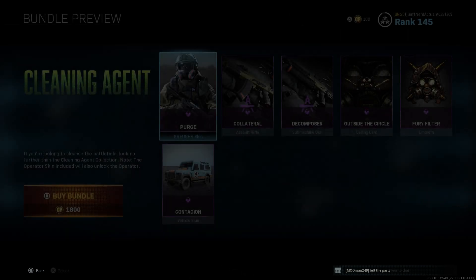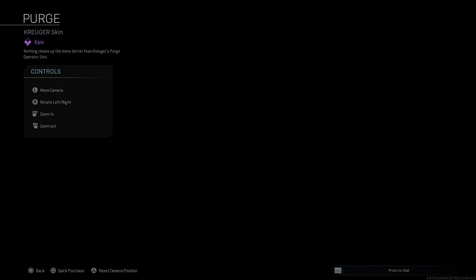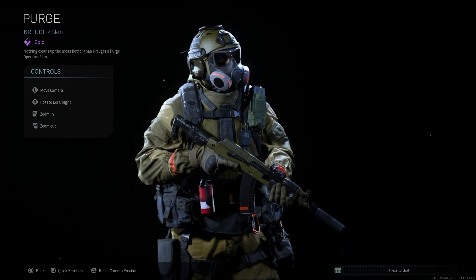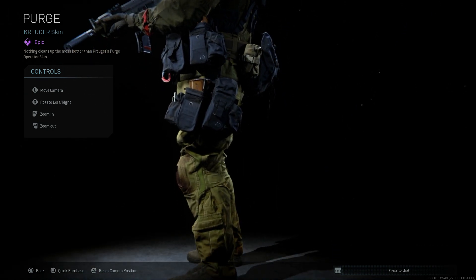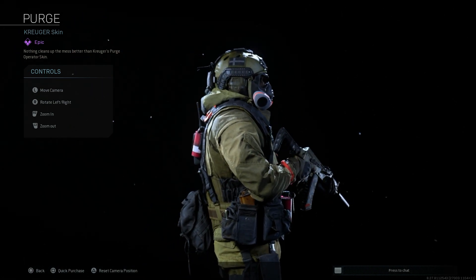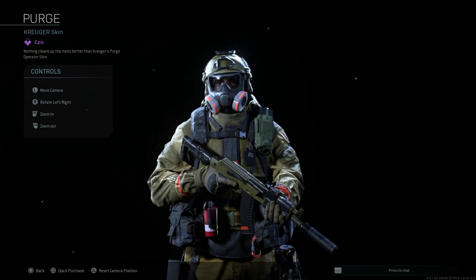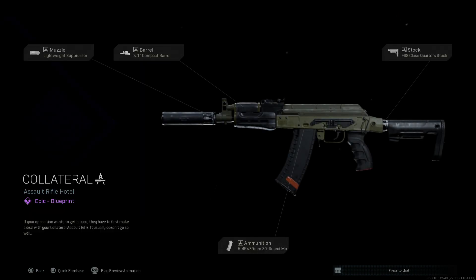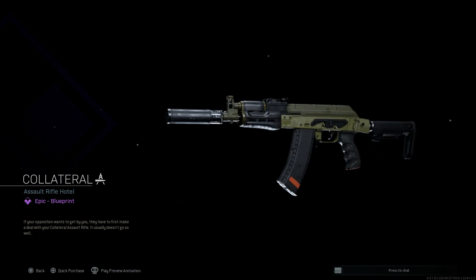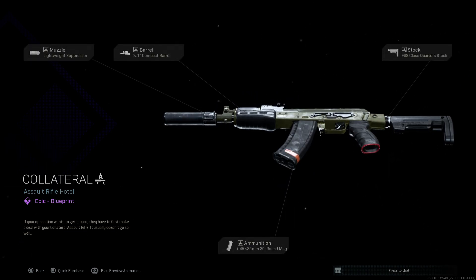So what you get with this bundle, we're going to go over the weapons and the Operator. This is available in-store for 1,800 COD Points as of yesterday, which was Sunday the 25th. This comes with the Purge Operator skin for Kruger. You also get the Collateral Blueprint for the AK-47, turning it into an AKS-74U. You get the Decomposer Submachine Gun for the Bison, the Outside the Circle Calling Card, Fury Filter Emblem, and the Contagion Vehicle Skin. All this is available in Season 6 in-store for 1,800 COD Points.